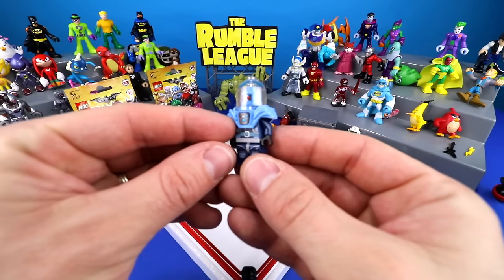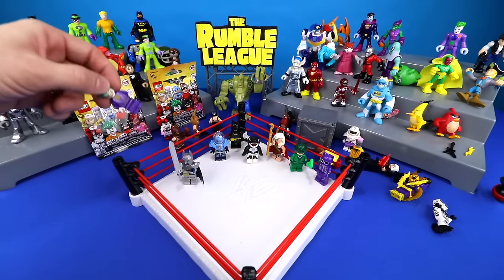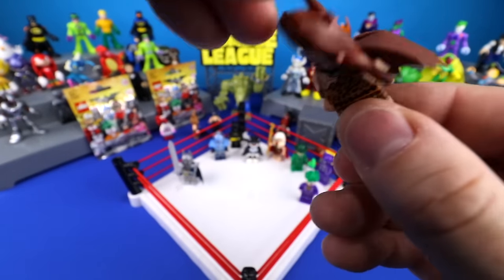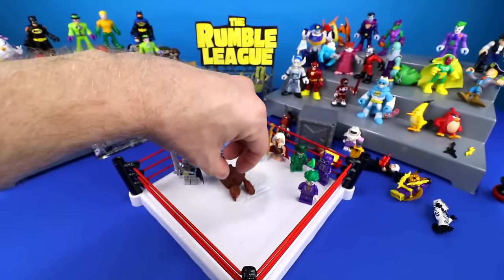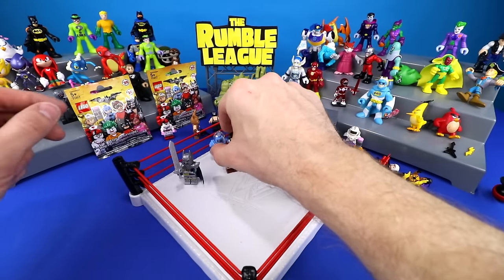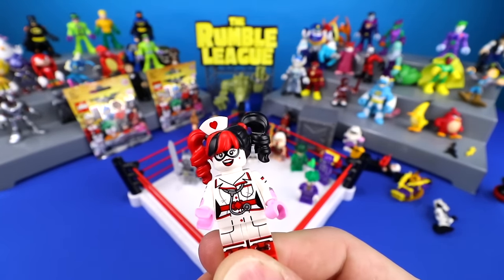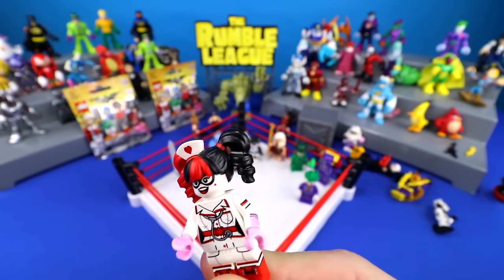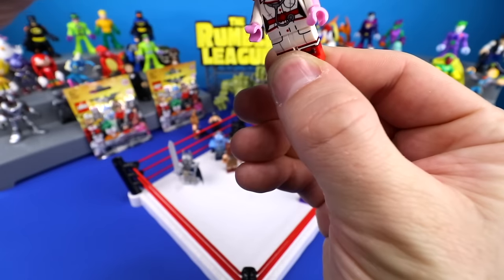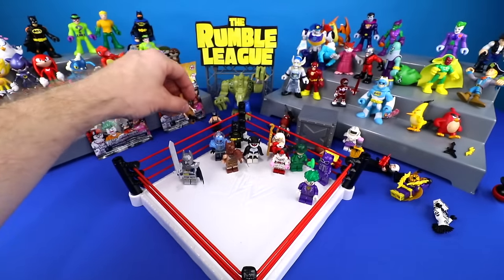We've got Mr. Freeze, who came in a robot. We've got the Joker. We've got King Man Batman. We've also got Nurse Harley Quinn over there and I found her hat. It's a little nurse's hat with a little heart on it. Ain't that special, Mr. J?